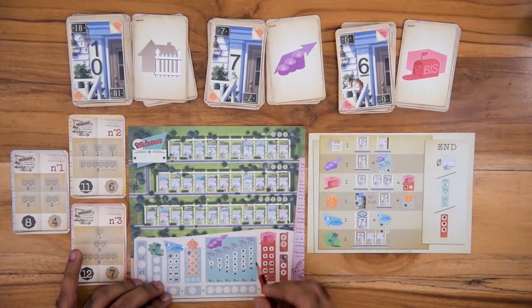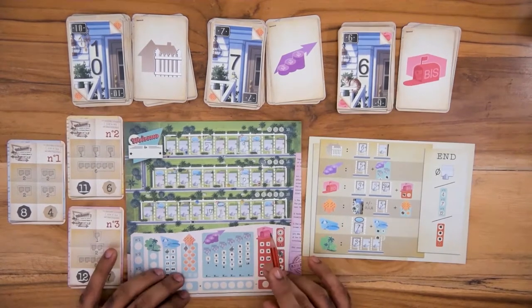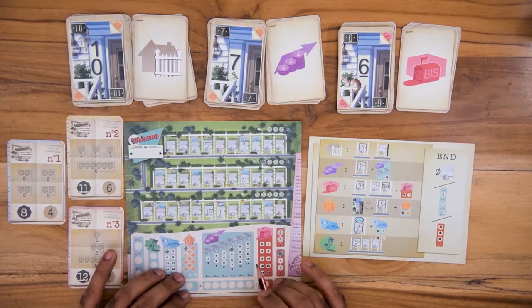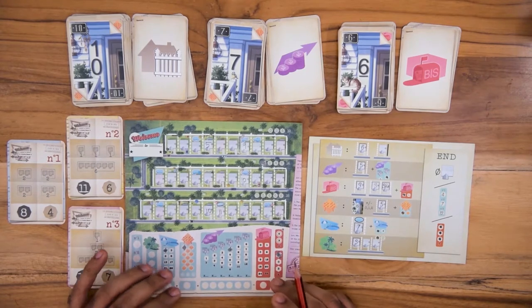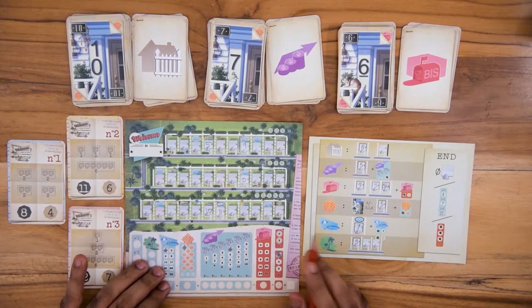The real estate agent effect increases the value of completed housing estates. You strike the topmost space of any column of your choice in this area. The bis effect allows you to duplicate any house number in any street. The bis house must be written adjacent to the house you are duplicating, and no fences are allowed in between them.